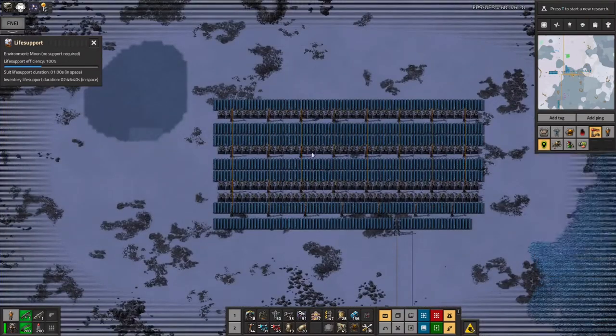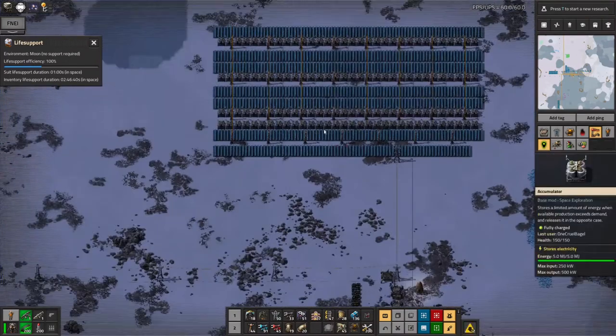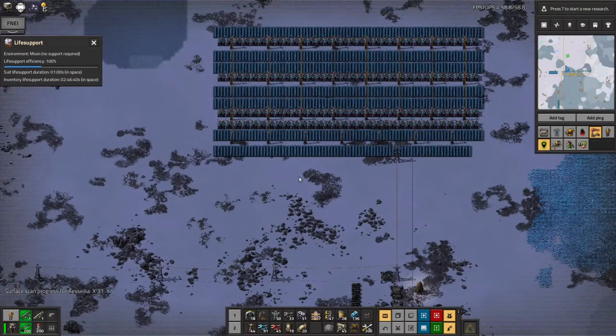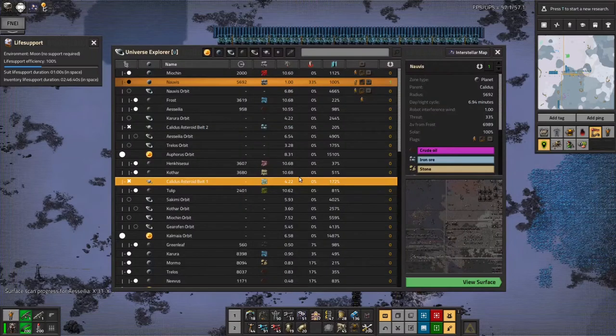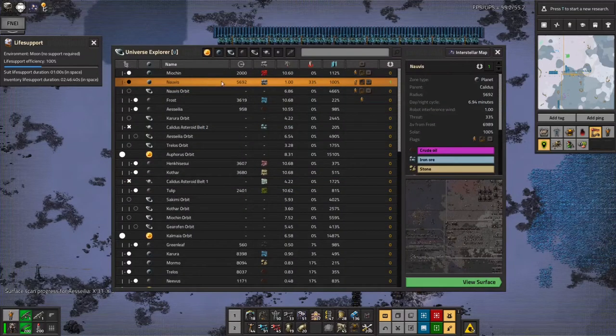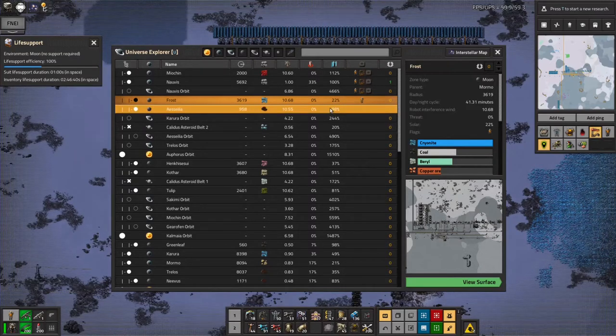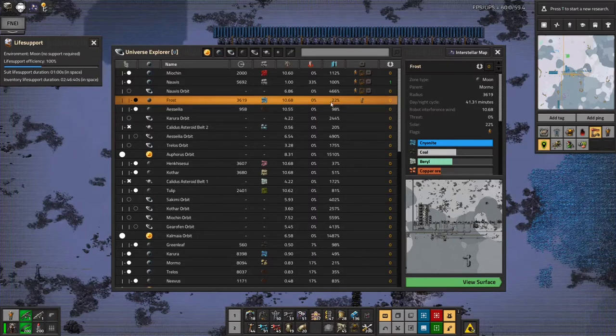I then built up a power array up here to power the roboports and whatnot. Unfortunately I then realised there are actually a few things about this planet I hadn't checked. One of them is that there's only 22% solar power on this planet, which probably makes a certain amount of sense given that maybe that's why it's so cold — it doesn't get very much sunlight.